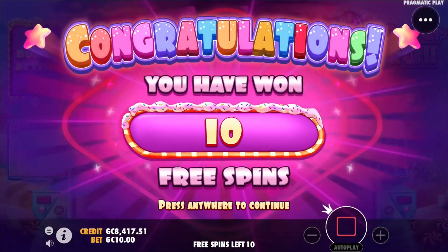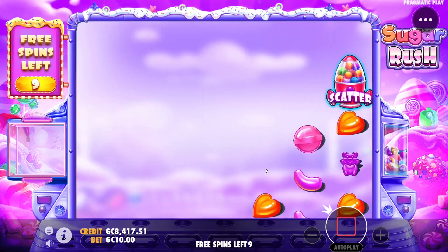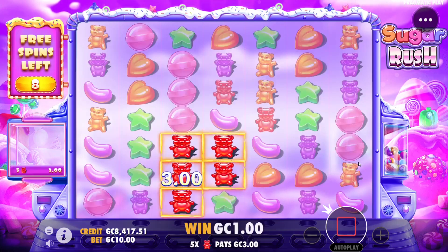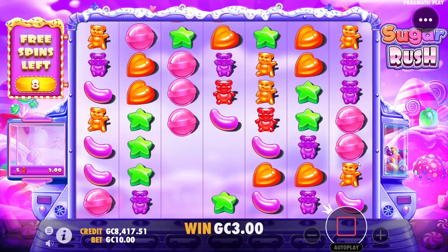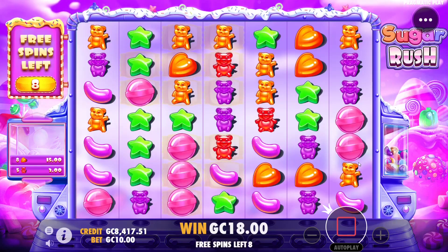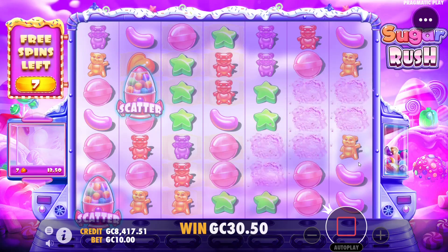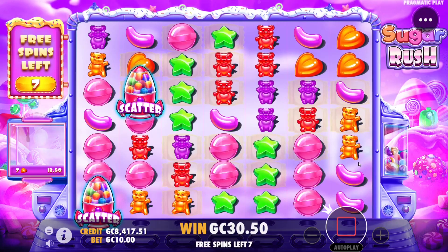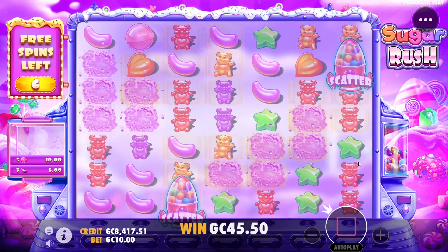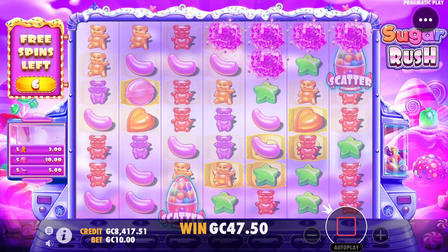Number six — we've got three left after this. Stars maybe, big hearts connection. You need those big hearts connections on a multiplier. Another big hearts connection — double scatter, can we get a re-trigger? No. It'd be nice to get at least one re-trigger. There's another bait re-trigger — I'm calling it that so that it proves me wrong.